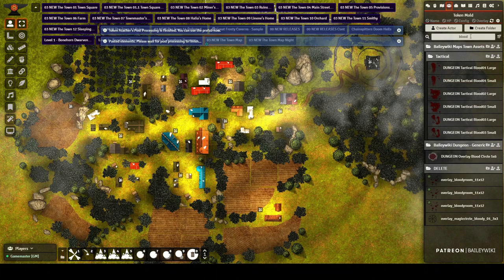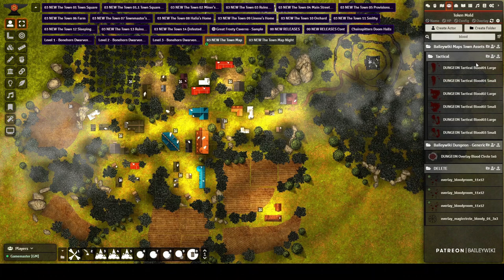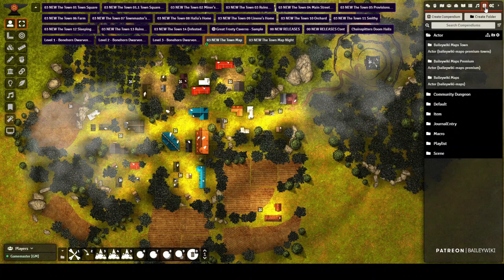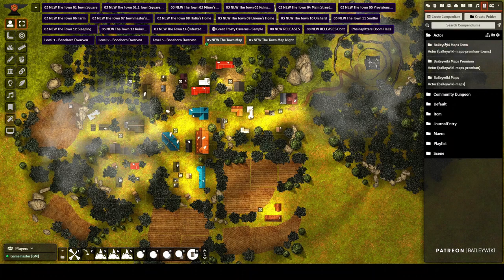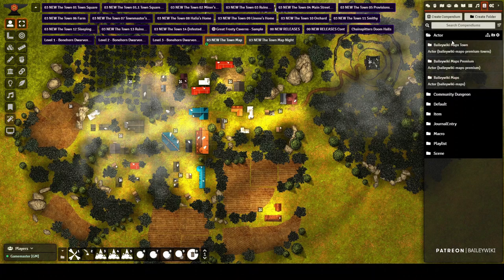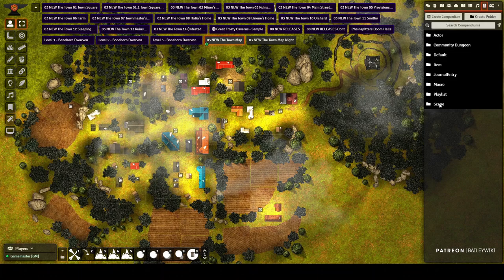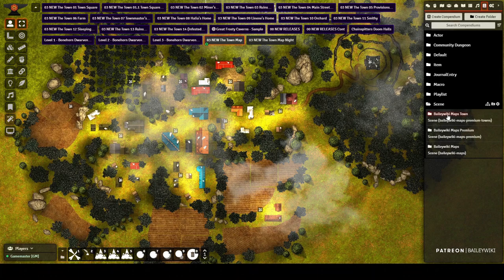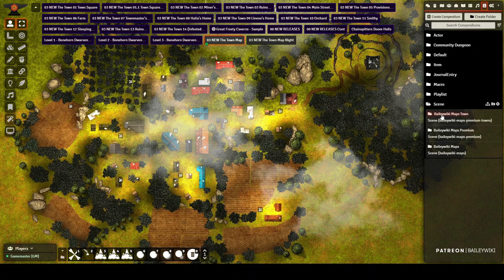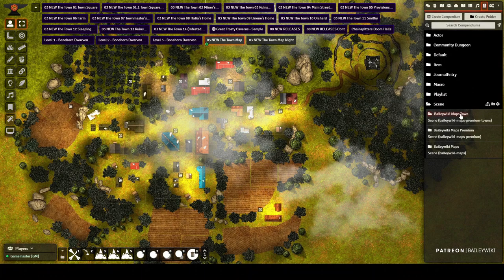Remember, we're using the Token Attacher module, so you have to have that installed and active for all of these actor prefabs to work. You'll import your actor prefabs if you want to do some building, and then there are also scenes you'll want to import. Here are the town scenes — I'll show you what's inside.